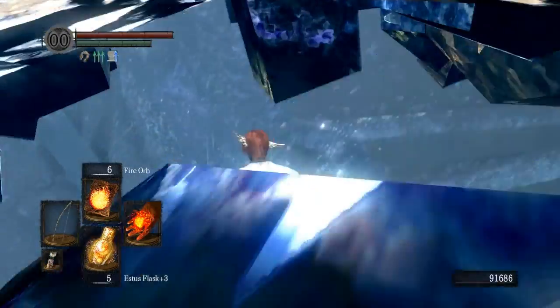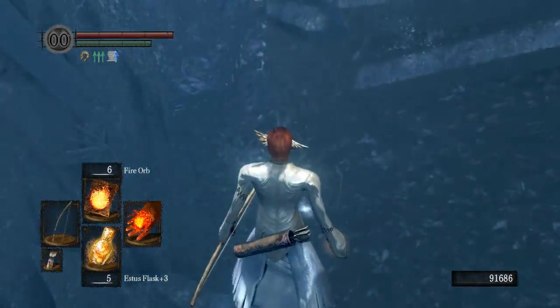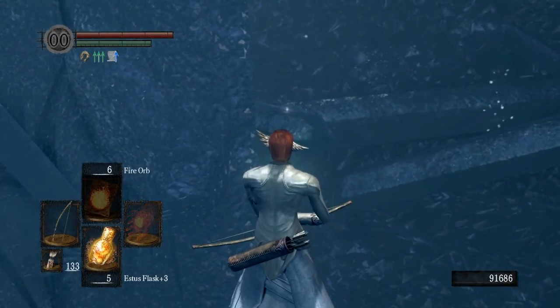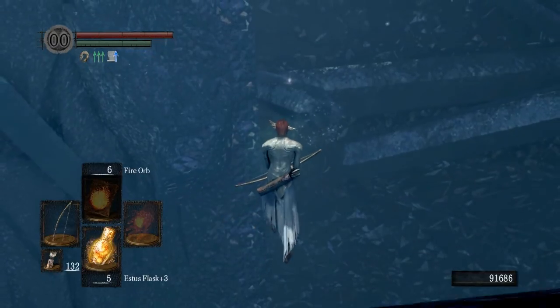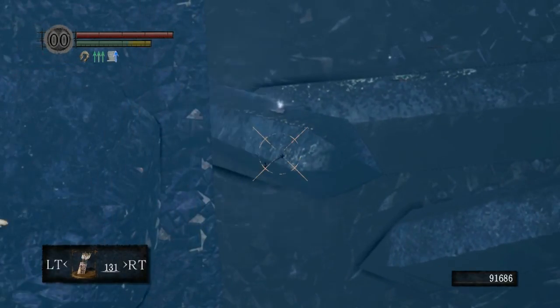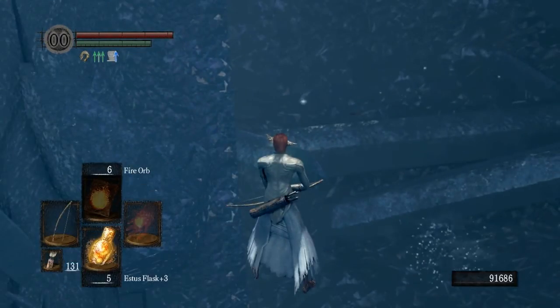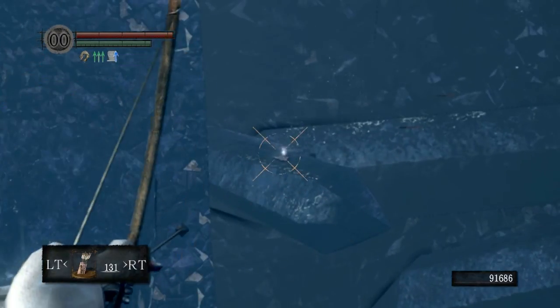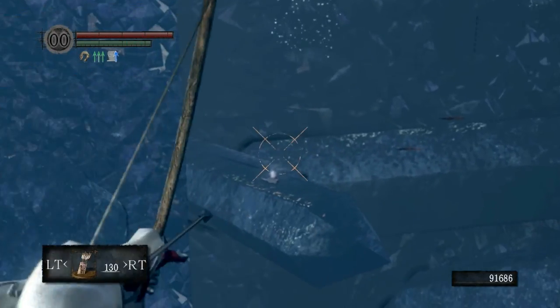You can follow your snowflakes up to a certain point, and then it starts to get a little tricky. If you just equip your bow and start firing into the ice, you'll be able to tell where you're at at all times. You can see there's messages down in the distance, but unless there's a huge row of them, it's really difficult to see where you're going.